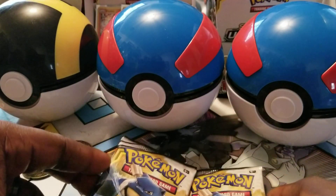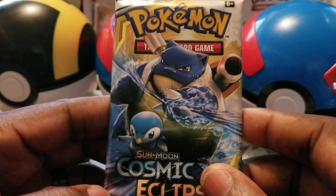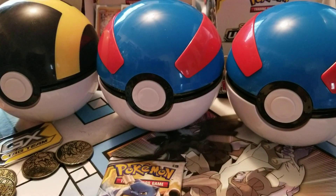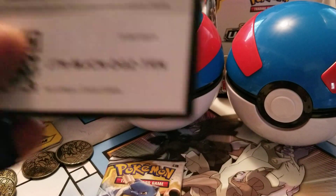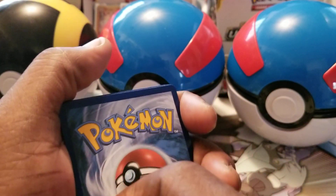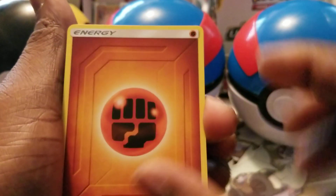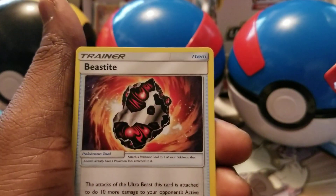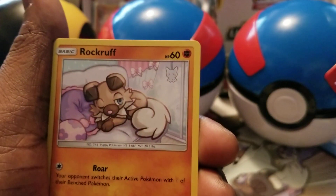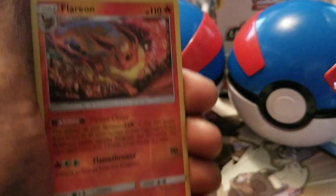The last two packs out of the three blister packs — hit that like button for some double last-pack magic! Subscribe, share the video, hit the notification bell so you can be here to get these code cards because they do go fast. Code card. I've been switching it up a bit — sometimes I give the code card at the end, sometimes at the beginning, just to keep it fresh. Lightning, Fighting, Tag Call, Lando and Vulpix, Rock Ruff, Snuffle, Rowlet. Reverse is a Flareon.